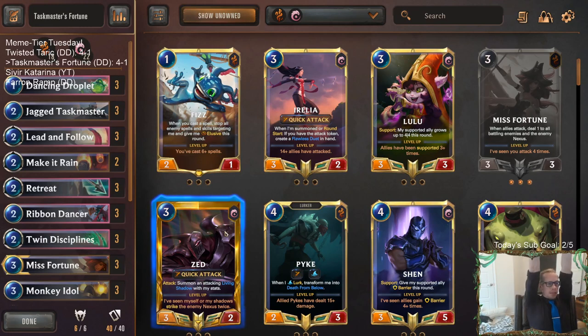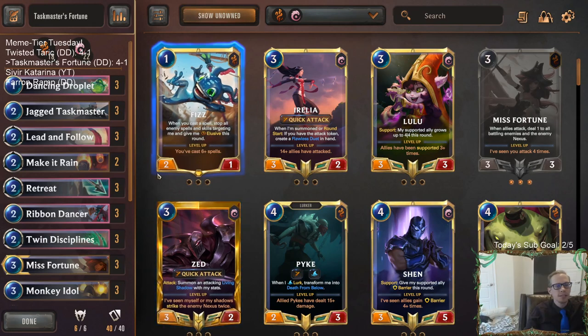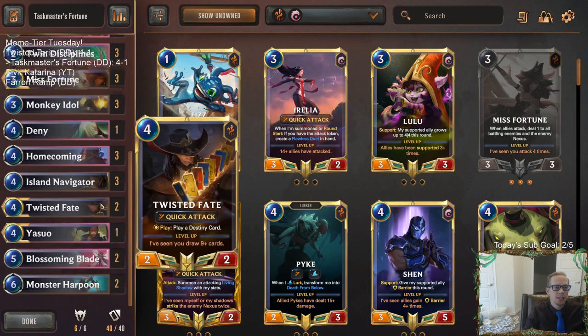Their deck is built on pump spells. They already played multiple blade fragments and drew the ribbon that gives a blade fragment, then they make Blade of the Exile and can Blade of the Exile their Draven, getting two big overwhelm lethal things. What a comeback! We just needed to do a little bit of plunder to enable our whole hand - turn on the Taskmaster, triple up a Taskmaster, and we eventually did it.